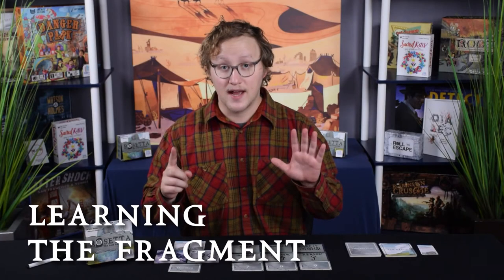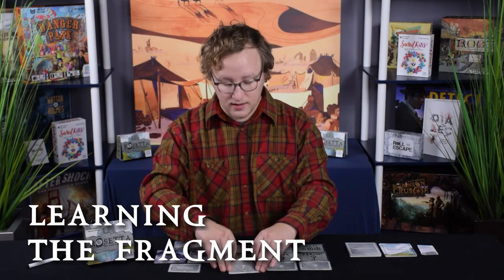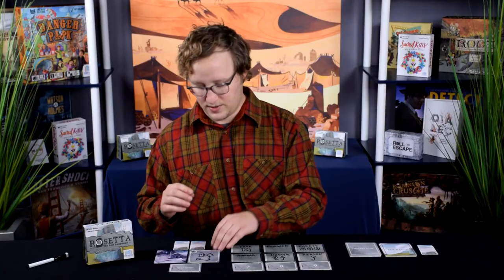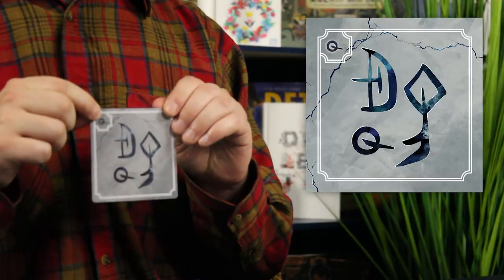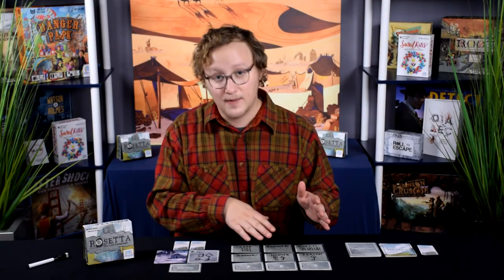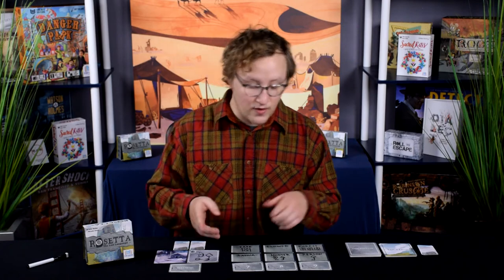If, after their sixth guess, the experts still haven't guessed the meaning, they get to learn the fragment. The fragment appears in the corner of the inscription card. By this point in the game, the author may have already defined the fragment in an earlier translation. If not, this is an opportunity for the author to provide some extra information to help the experts in their final few guesses.